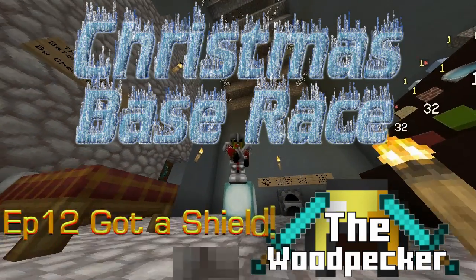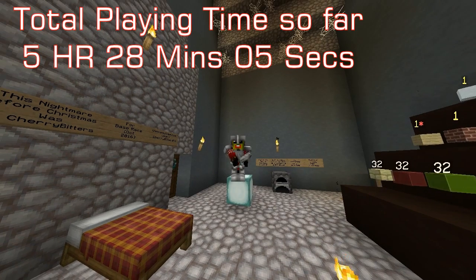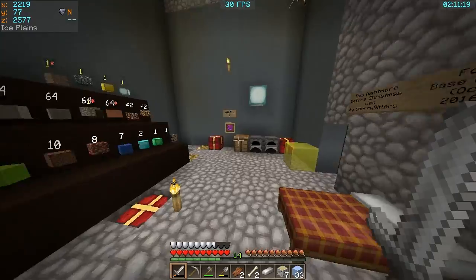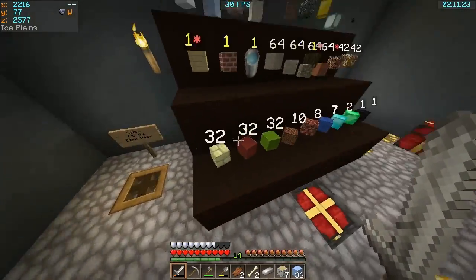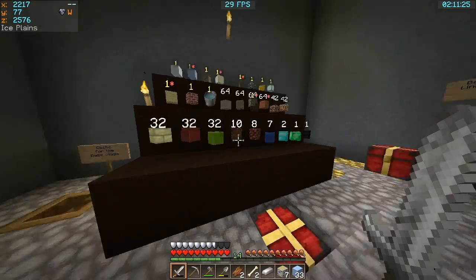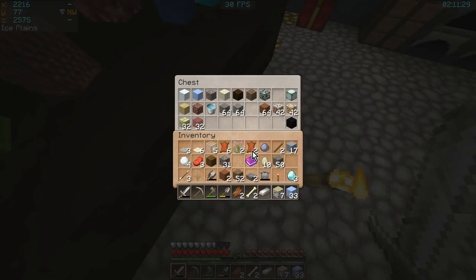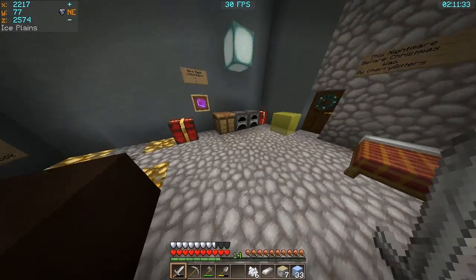Hi guys, it's the Woodpeck here and welcome back to episode 12 of my December 2016 base race. Let's quickly get our timer going. In the previous episode we made some red stained glass but we also made some yellow stained glass, which was kind of the wrong colour because we need lime stained, not yellow. But we do need some bone meal, so let's make that into bone meal.